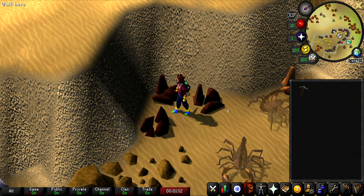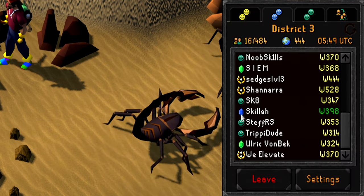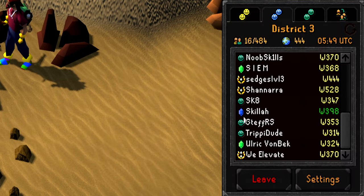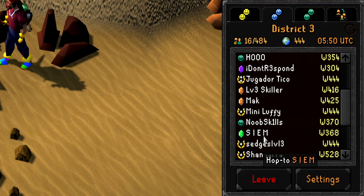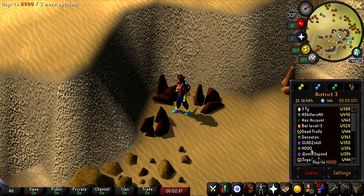We're still at the Al Kharid Mine. We wrapped up last episode getting 400 total level, which would bring us from the Sapphire rank in the District 3 clan chat up to the Emerald rank. However, nobody's online at this hour who can actually promote me, so we're going to be doing that later in the video.